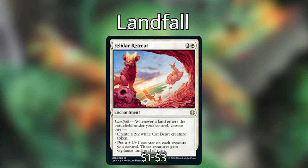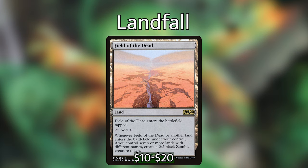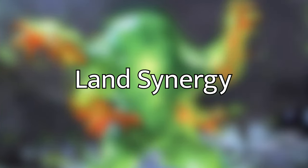Felidar Retreat — 3 and a white for an enchantment with landfall. Whenever a land enters the battlefield under your control, choose one: create a 2/2 white cat beast creature token, or put a +1/+1 counter on each creature you control and those creatures gain vigilance until end of turn. I'll put this out here right now — there is a Field of the Dead in this deck, which is sort of a landfall trigger. It enters the battlefield tapped and taps for a generic. However, whenever Field of the Dead or another land enters the battlefield under your control, if you control 7 or more lands with different names, create a 2/2 black zombie creature token. So those are all the cards in this deck that have a landfall or landfall-esque ability.